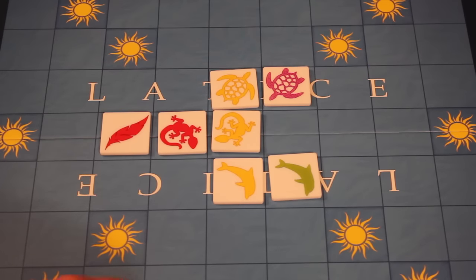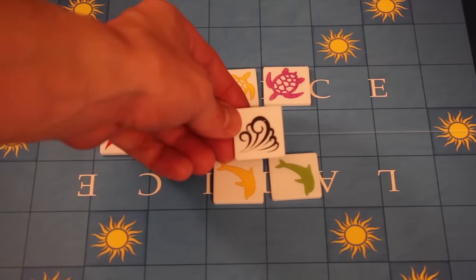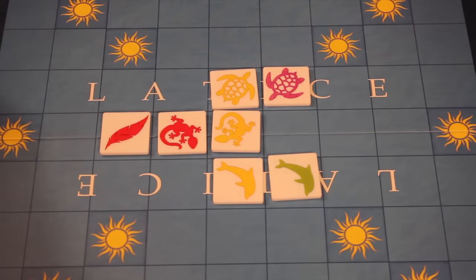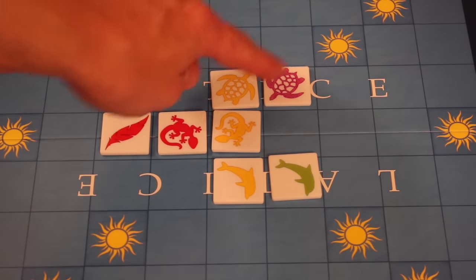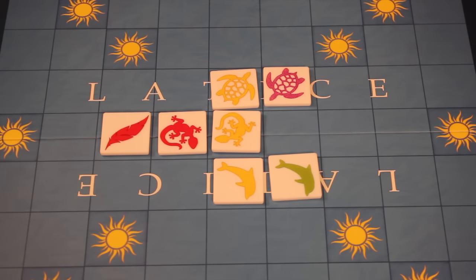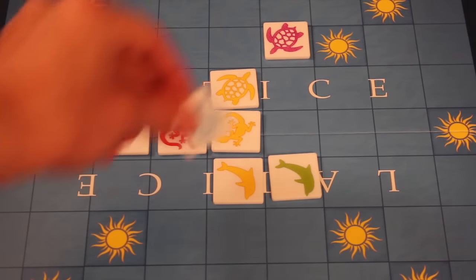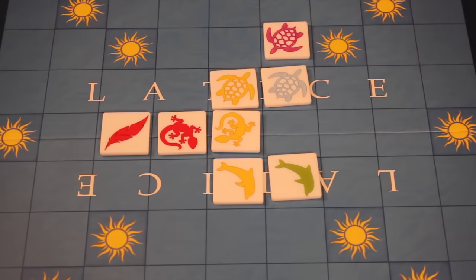A few moves later the board might look like this. On your turn you may be able to play a wind tile. When you do, that tile gets discarded face up next to the board, and this allows you to move any tile up, down, left, or right into an open adjacent area. So you could move this one there, and then get another turn to place a tile.